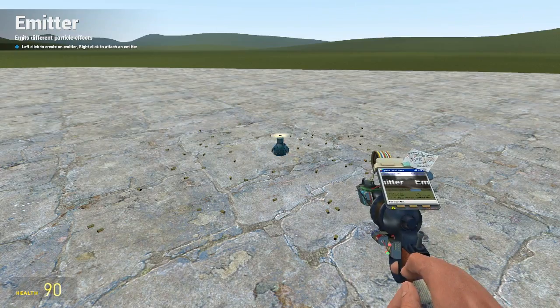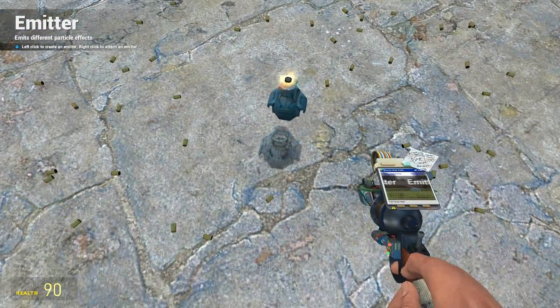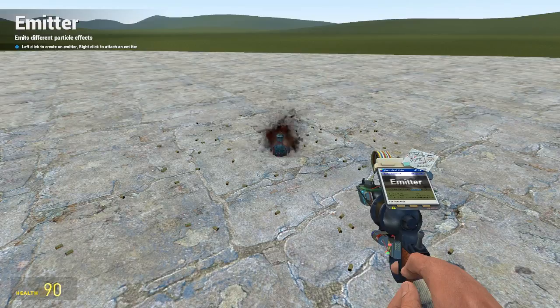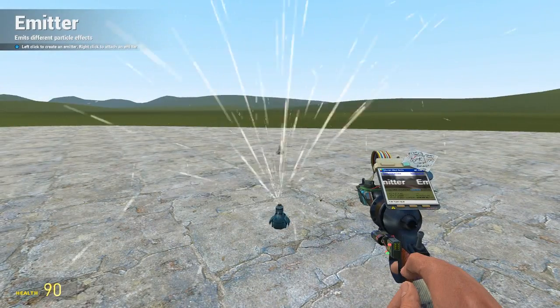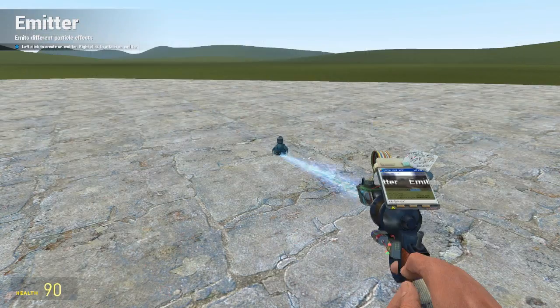This one is antlion impact — it's just like a little glowy ball. Not sure when that would be useful. Blood impact looks like what you'd see if you were shooting something — that's what that would look like.